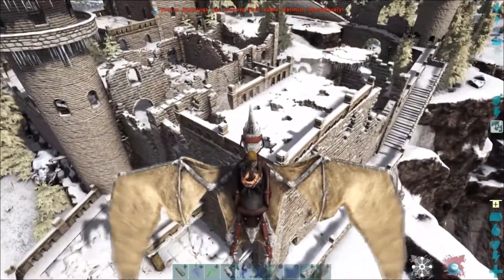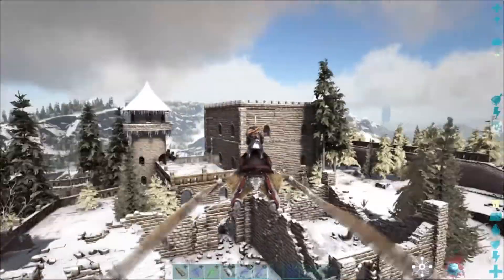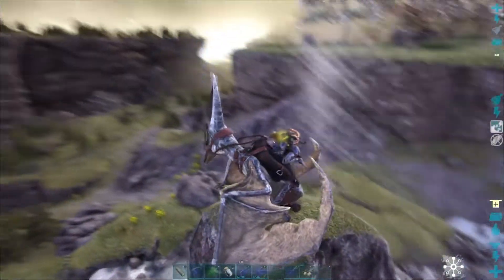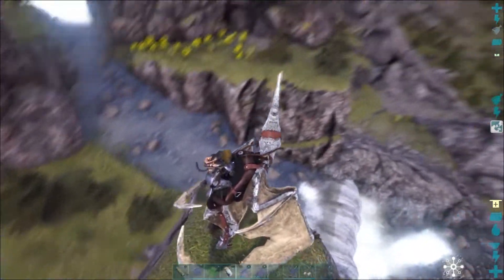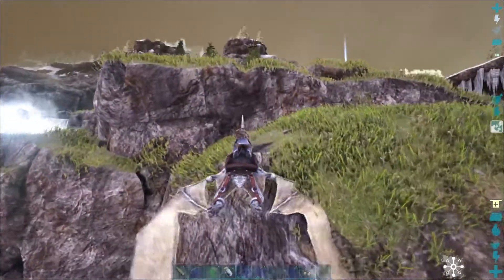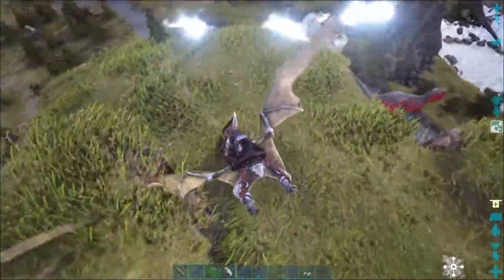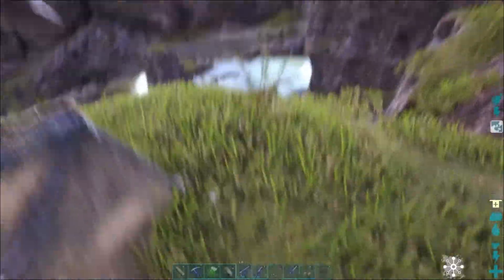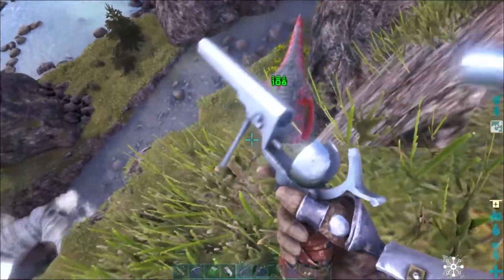So I was on my way home on my Pteranodon, because I haven't made my saddles yet. Then I came across this castle — look how cool it is. And then I spotted her: a 145 female Rex. I've already got a max male, so this could really kick things off. I quickly checked — was I safe? Yes I was. I had another low level female though, she had to go. Sorry. Not sorry.